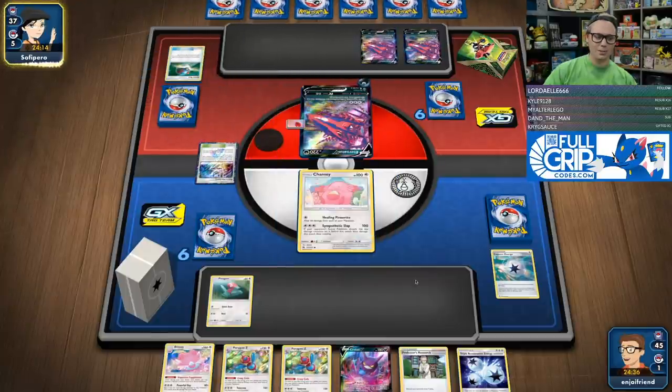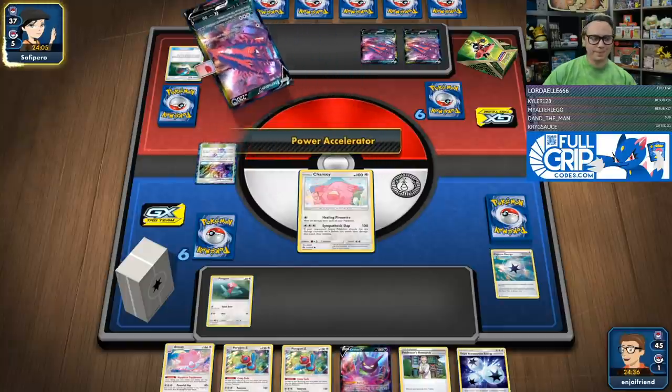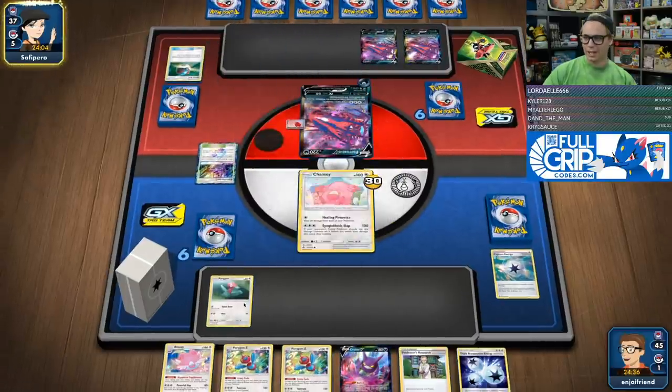Chansey needs less energy to do more damage generally, which is cool. I do want to give Whimsicott a chance. 30 damage there — it's fine.